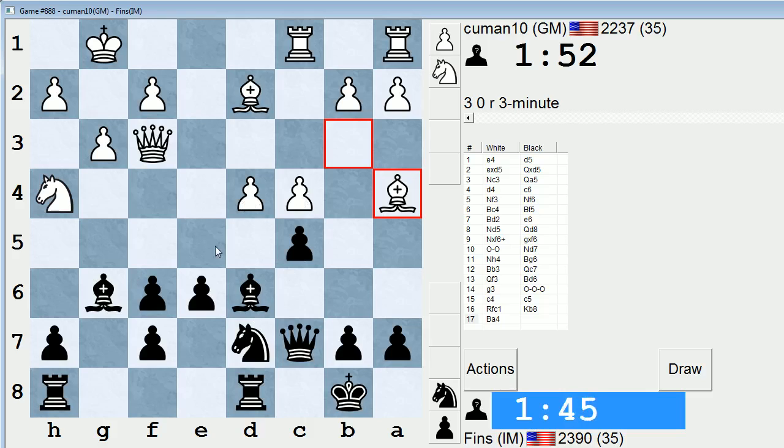Take, c5. What about knight e5? I can take f6 in that case, but I have bishop back. Take here, knight e5 — it might be interesting. Let's try that.